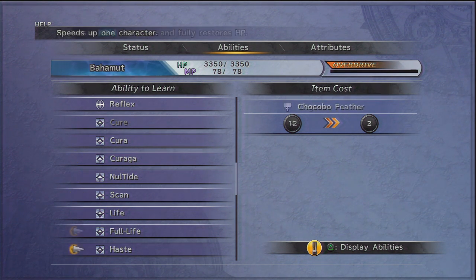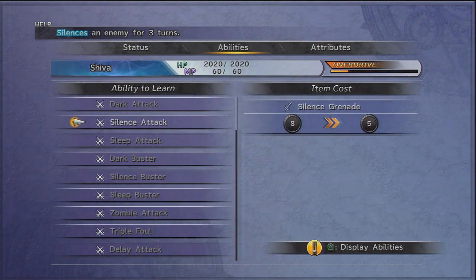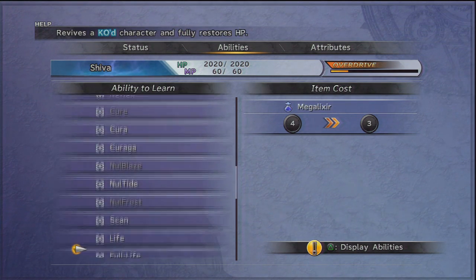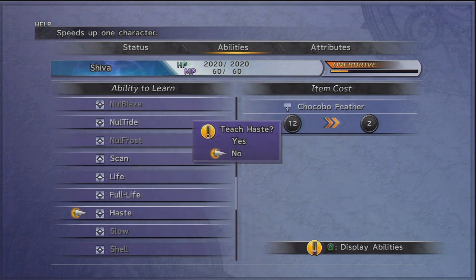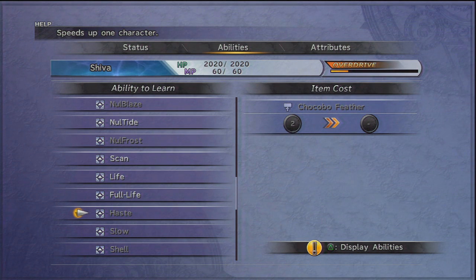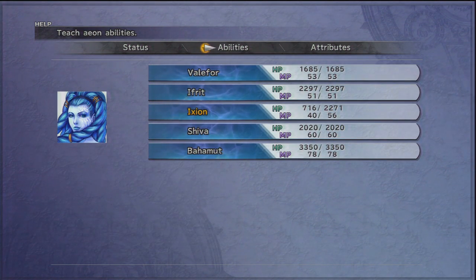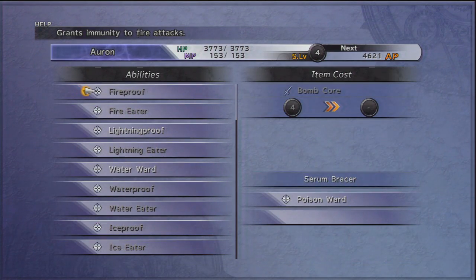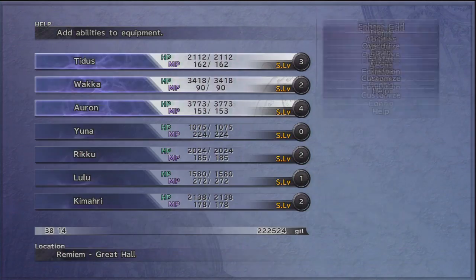We can teach an Aeon Haste with those feathers, and Shiva is just amazing with Haste — I love her with Haste. There wasn't any regular customisation with Mega Potions, I don't believe. Alright, we'll move in. Someone is cooking something delicious next door — I have no idea what it is but it smells amazing.